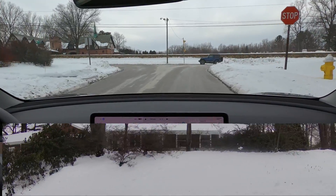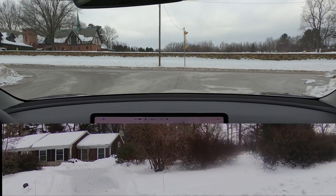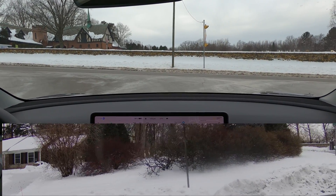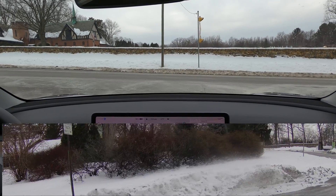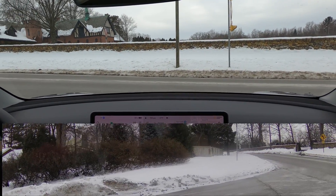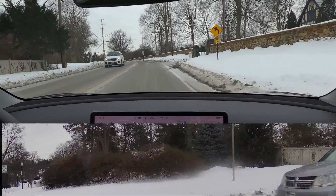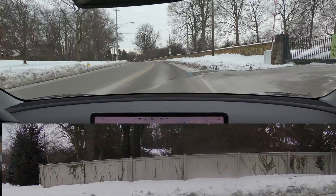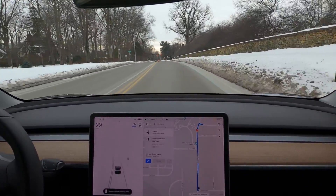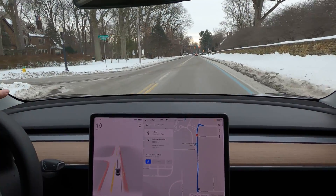The biggest improvement in 10.9 at this unprotected blind left is how the car is now creeping forward far up to the road where it needs to be. In previous iterations, the car would stop back at the stop sign and then creep up, and before it could see, it would just take off blindly. The car kind of stalled right in the turn — good creep, but terrible execution after the creep.